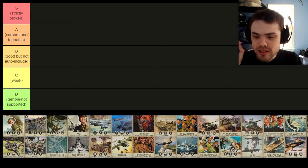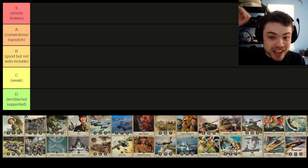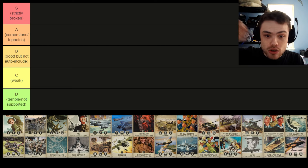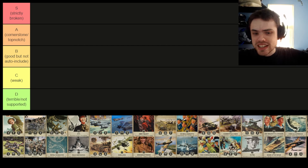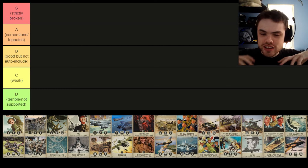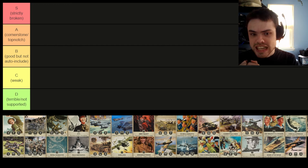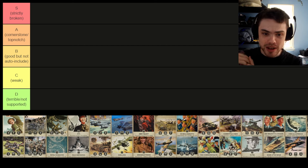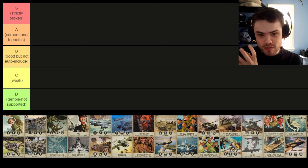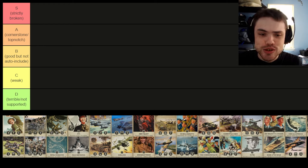D tier is either terrible elites that will absolutely never be run, or elites that fit a very specific archetype that has zero support currently. So there's going to be cards where it's like, this elite is not necessarily bad — in a year, if they push the archetype heavily, it could be A or even S tier. But at the moment there is literally no sign of this archetype working. If a card's not supported and the archetype is actively bad and 1939 doesn't seem to be helping it, it goes in D tier. But if it's still kind of good and you can easily see a world where a couple of new cards make it the best in the game, that probably goes into S tier, because that sounds over-tuned.